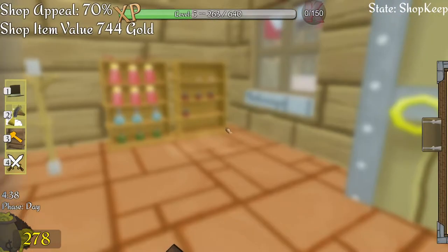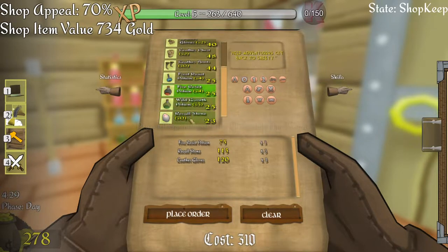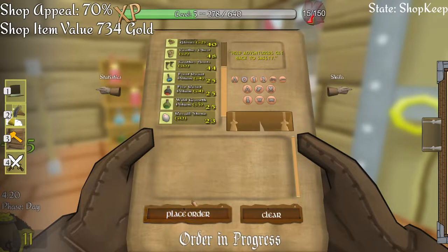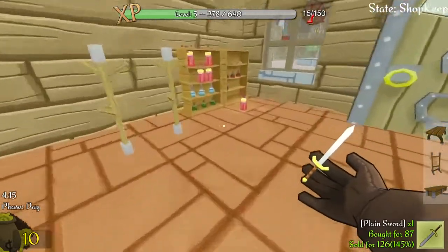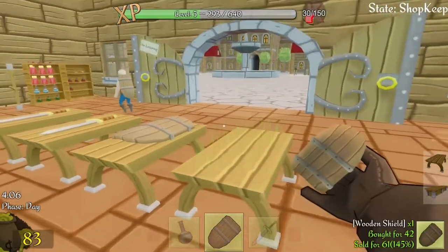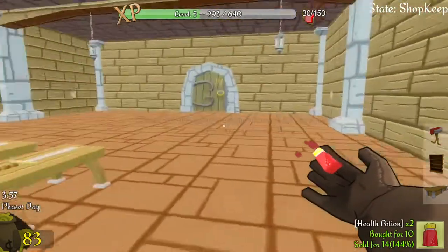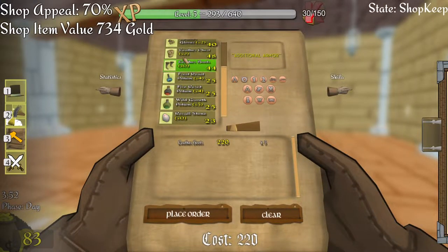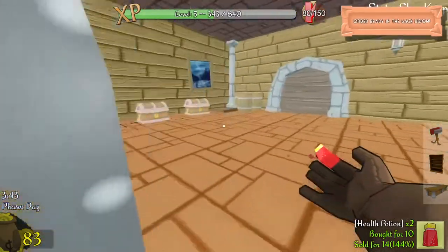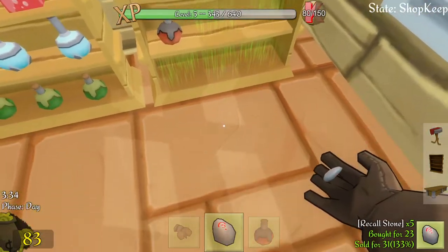I need a couple of pairs of gloves, and loads of recall stones. I need to place that order until I've sold some more. Recall stones. Fire resistance potions.